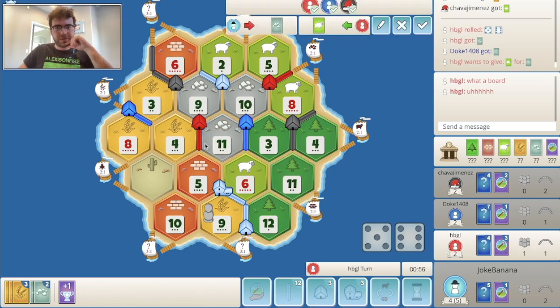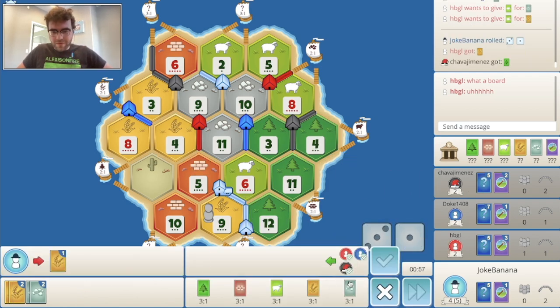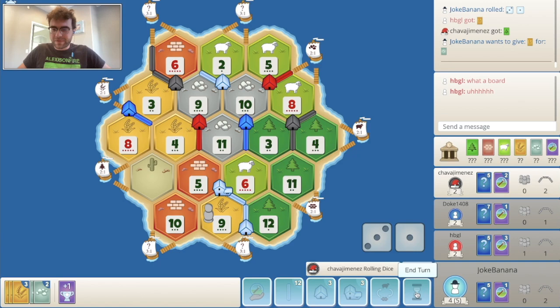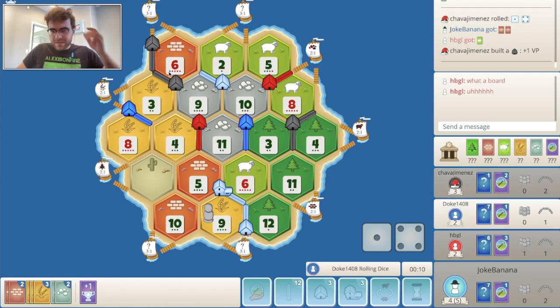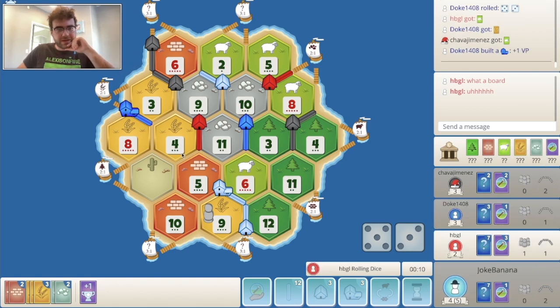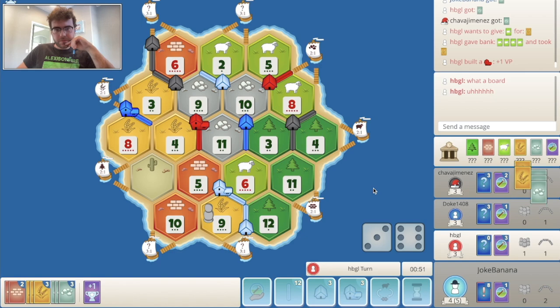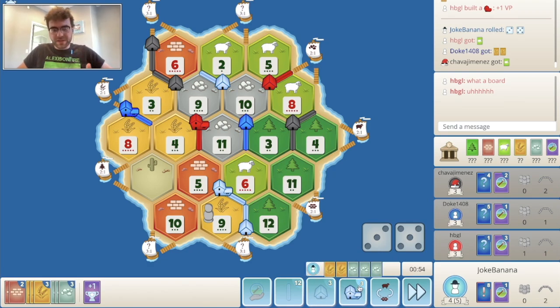Ore there for both red and blue. We should have bought the dev card but we still have the potential for a city on the following turn. Five — sure, I'll take it. Settlement for black. I do gotta watch out for red — them sitting on 3 dev cards is kind of scary. Big city for blue. 9 roll — excellent. Big city for red, that's huge. No sevens, that's awesome. Yeah, city up — we can't really do anything else.